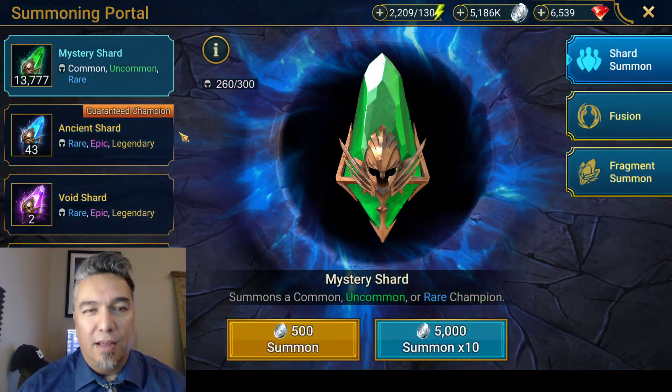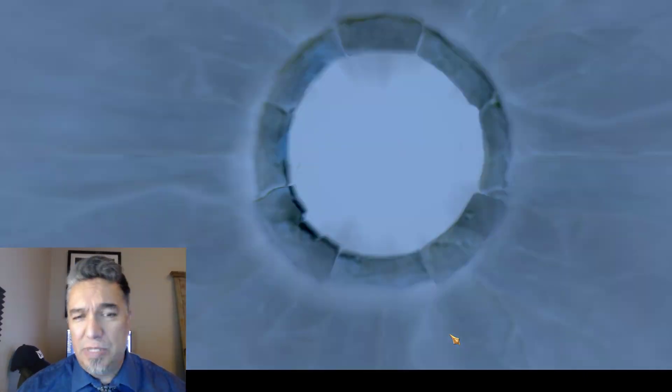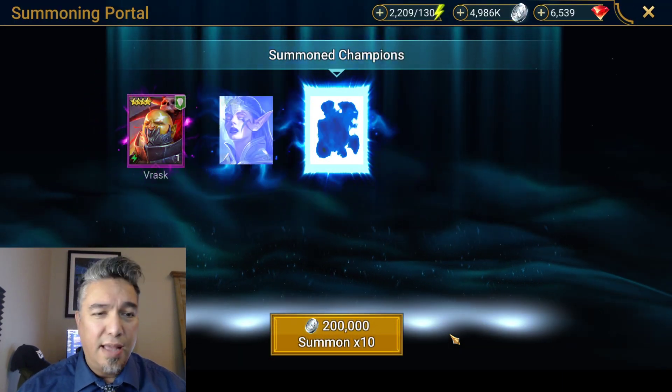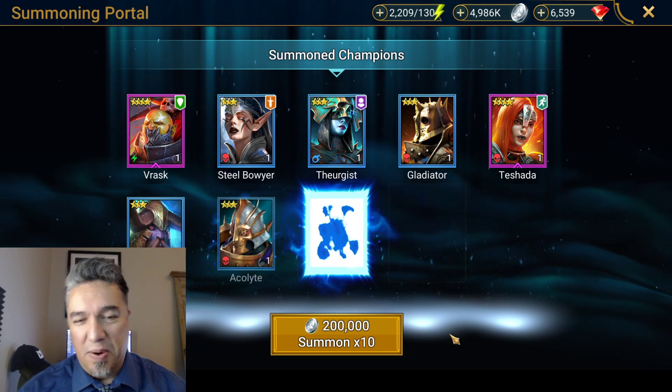Let's pick the right color shard this time, shall we? Alright, let's see what's happening with our non-boosted summons. And again, epic right away — good old Vrask. And Tshada. Nothing to write home about. Vrask is a really good epic for sure. Tshada is one you can safely guard your vault with.